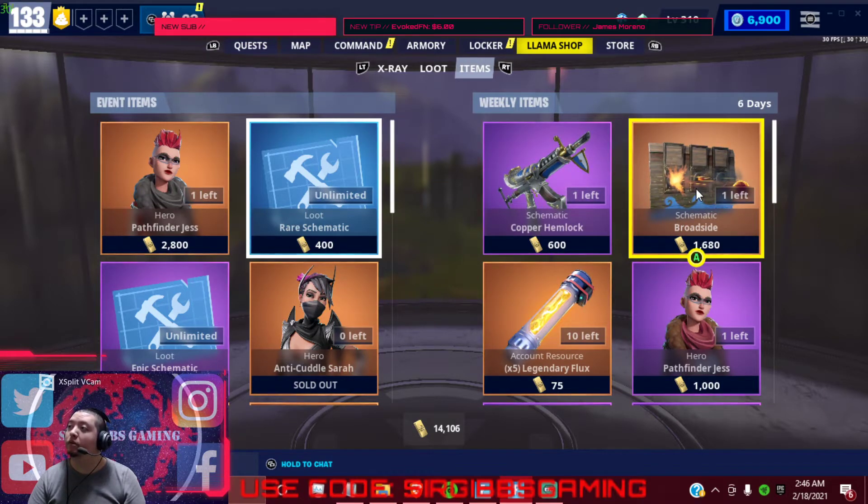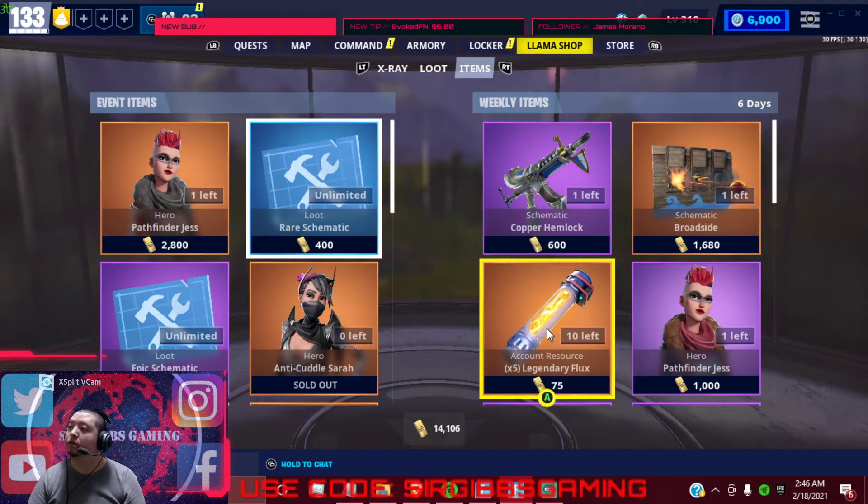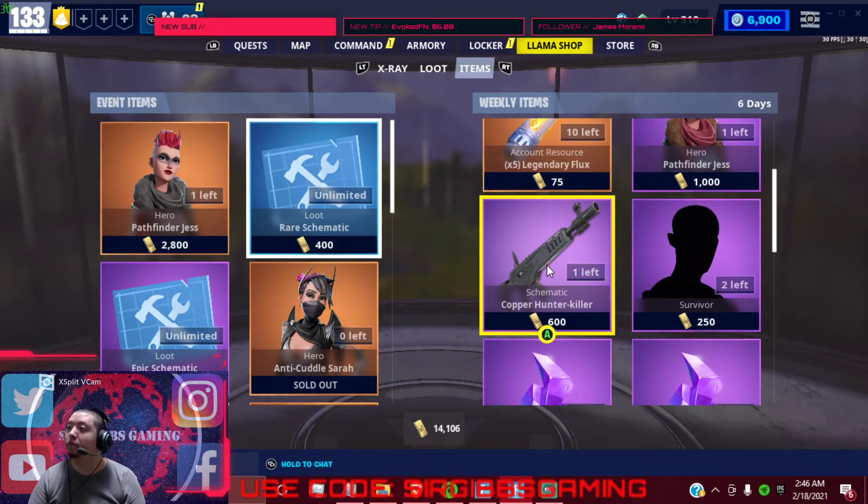And they got the Legendary Broadside schematic, we got Pathfinder Jess, we got our Legendary Flux of course, we got a Hunter Killer. If you don't like the Hunter Killer, just buy it and scrap it — maybe you'll get some better rolls.